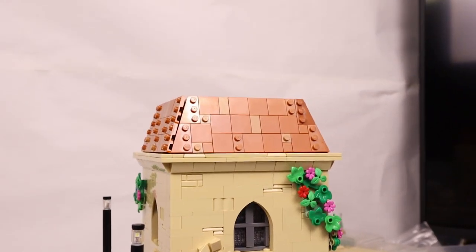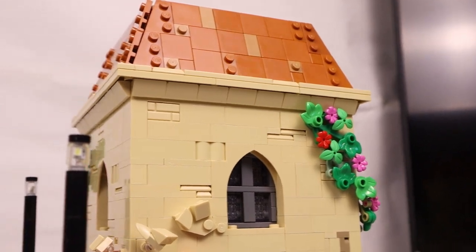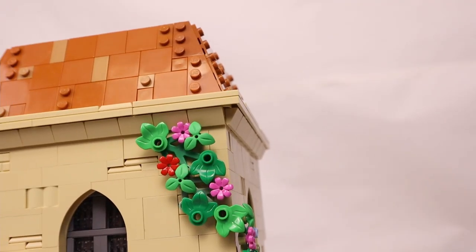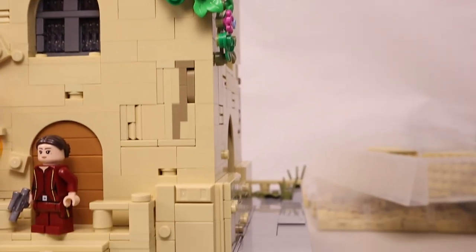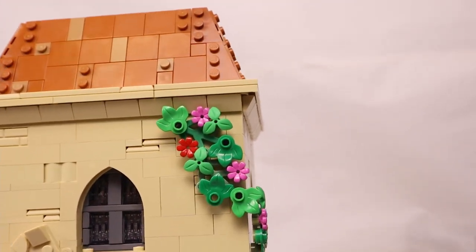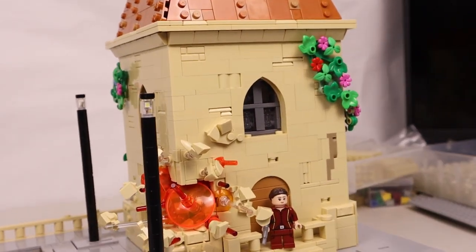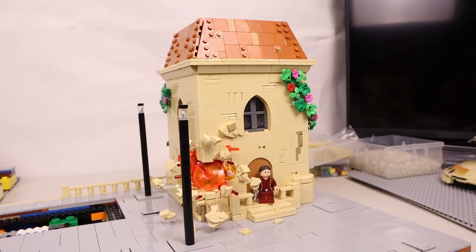I'm actually really happy with this building. I went ahead and added in some cheese slopes up here which works really nice because it kind of brings out the side of the wall, similar to the border trim going around the bottom. And then obviously we got the vines and just the weathering on the rest of the house.